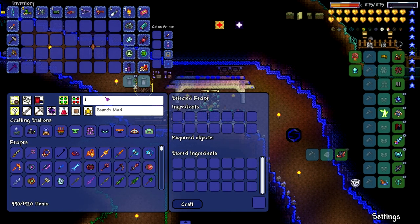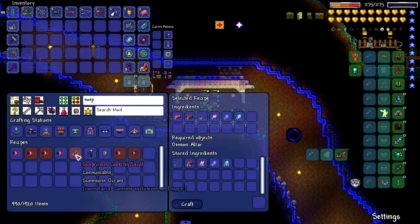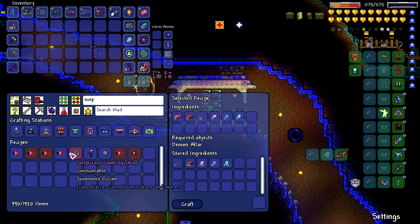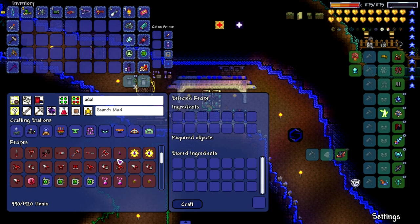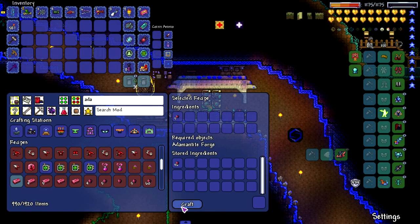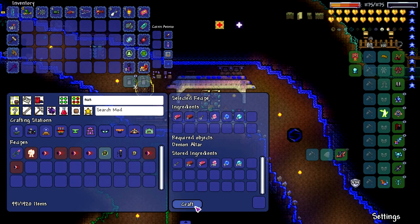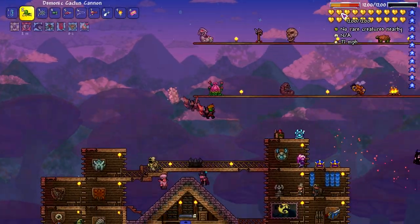As you could guess by the title, we're gonna be taking on a certain boss. We have to make something called a suspicious looking skull — I don't know what the hell it is, to be honest. Suspicious looking skull summons Ocram. Okay, we're missing adamantite and titanium. We can make some easily — boom, suspicious looking skull is ready.